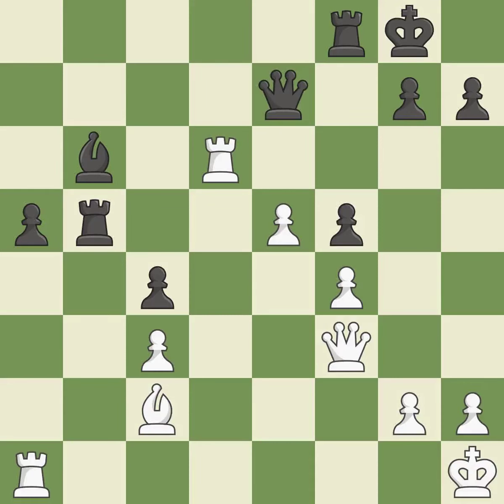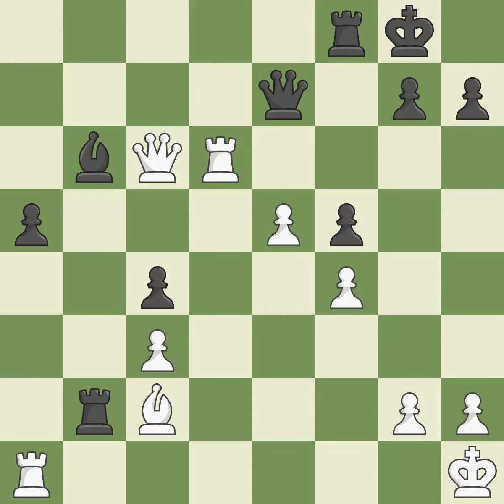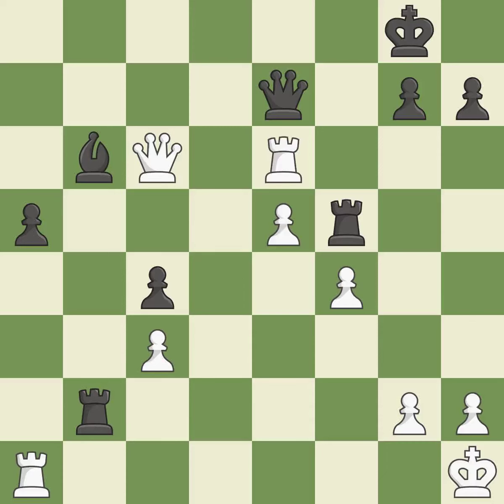This moves the queen to safety. This threatens to activate a rook by getting it to the seventh rank. This buys time by putting a rook in danger and getting it to flee. This places a rook on the seventh rank, activating it and putting the other side's king under pressure. Material is lost as a result of this — it is a mistake. There was only one good move in that position. This misses an opportunity to activate a rook by getting it to the seventh rank — it is a mistake.